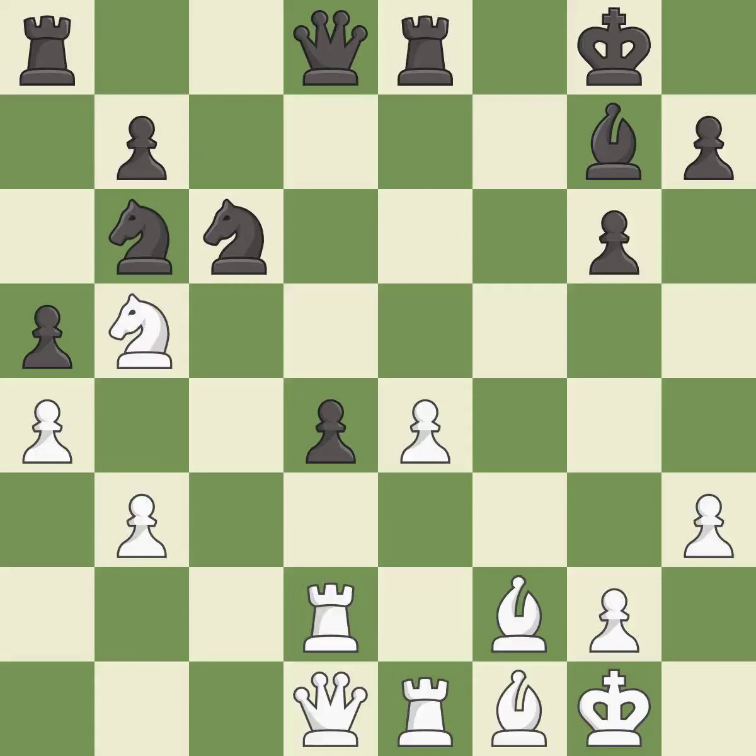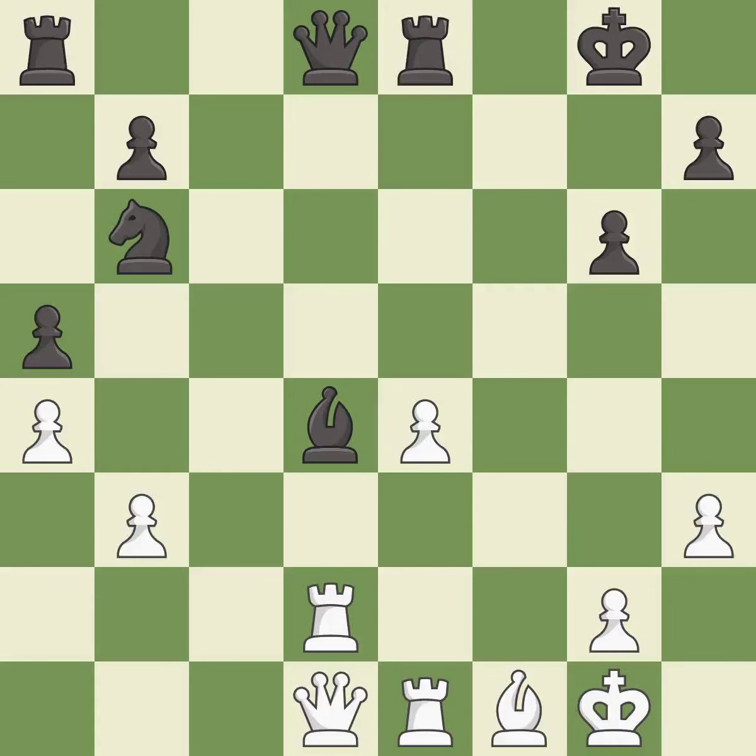This threatens to take an open file with a rook — it is an inaccuracy. This captures a vulnerable pawn — it is best. Takes back — it is best. Recaptures — it is excellent. Takes back — it is excellent. Recaptures — it is best. The rooks can see each other now, allowing them to provide mutual defense — it is excellent.